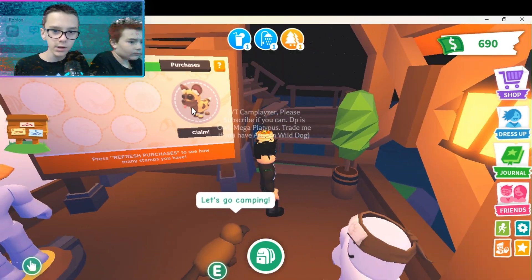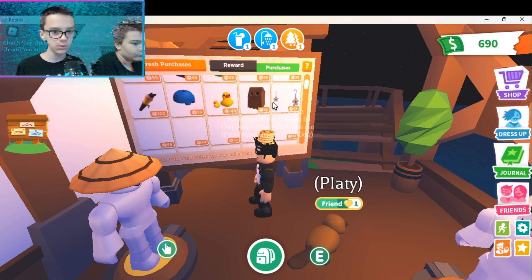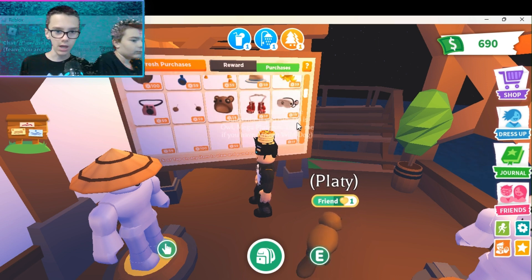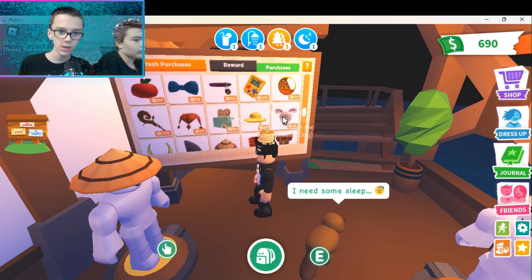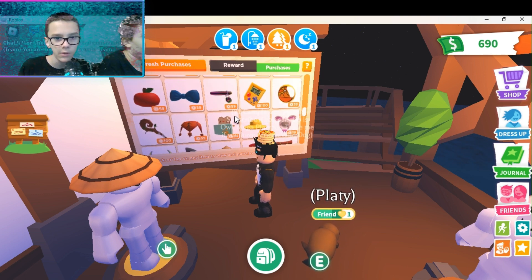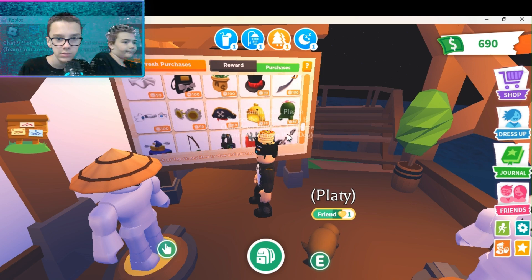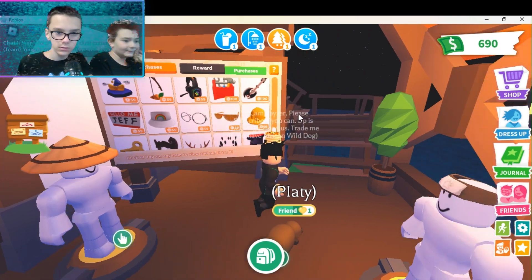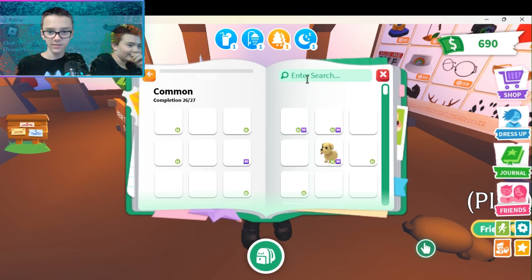We also have the brand new UGC reward and the brand new African wild dog. To get it, you have to buy five of these random items. I'd go for the cheap ones — this one, this one, this one — not that one because it's like 100. And there's a cactus one too — so many good ones in there.